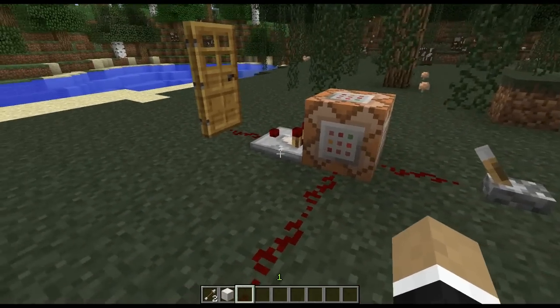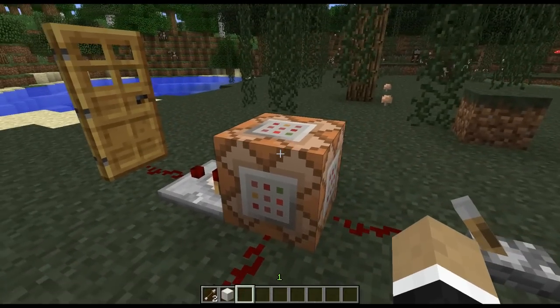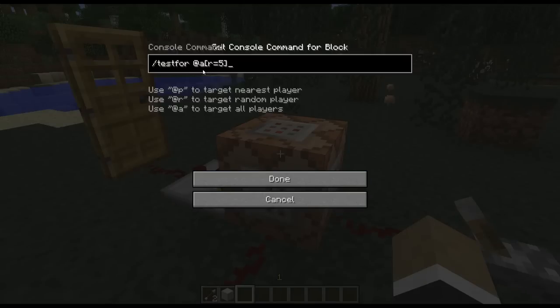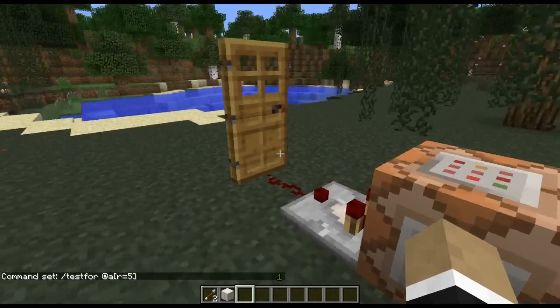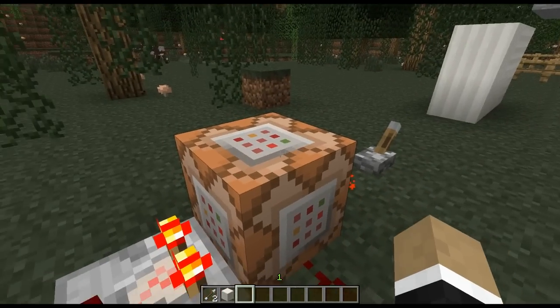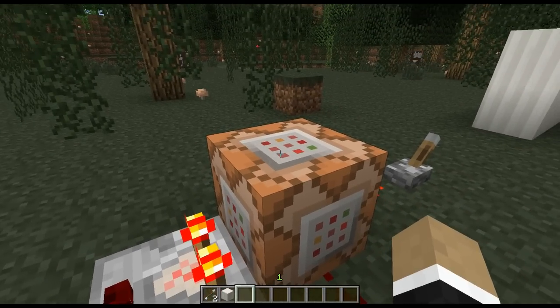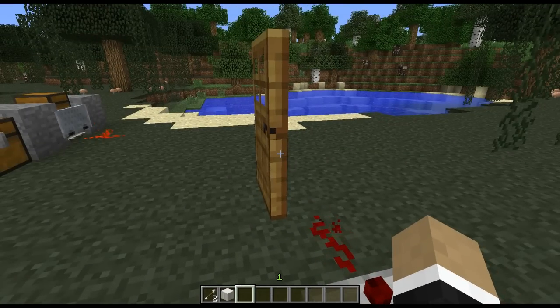Now we have something that's pretty cool and very useful for something like an adventure map. We have a comparator up against a command block. Inside the command block, we have a command that's testing for a player in a radius of five around the command block — the slash testfor command. It actually allows you to do something like this: if you are within a radius of five from the command block and trip it off, the command block was successfully able to execute that command, so the comparator will actually output a redstone signal and the door will open.